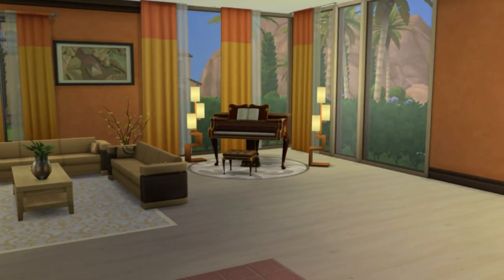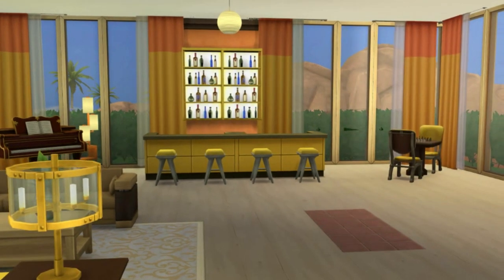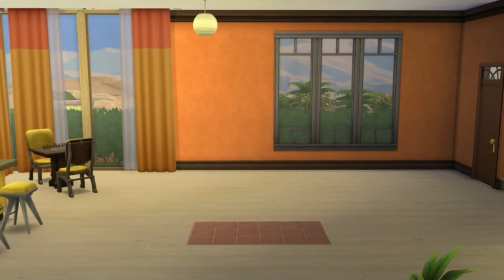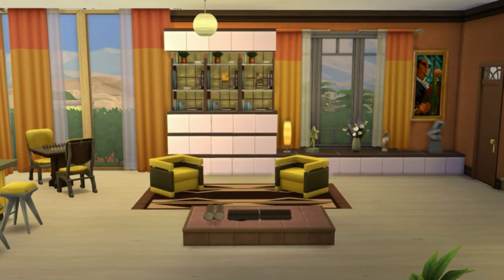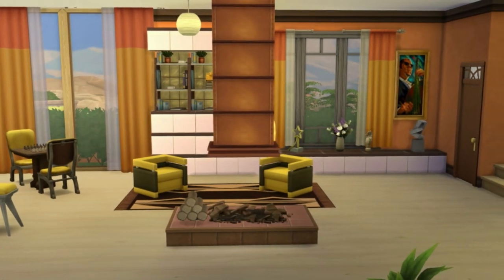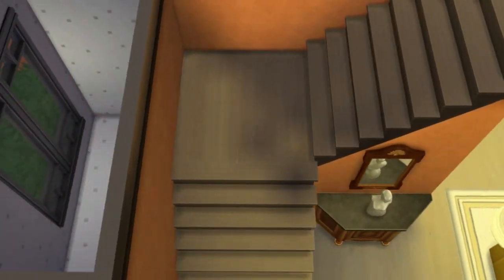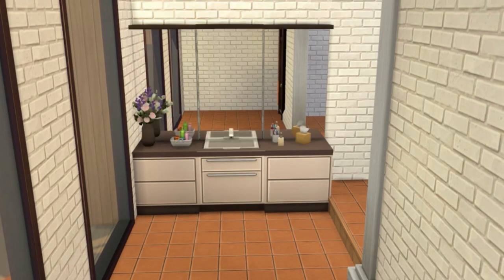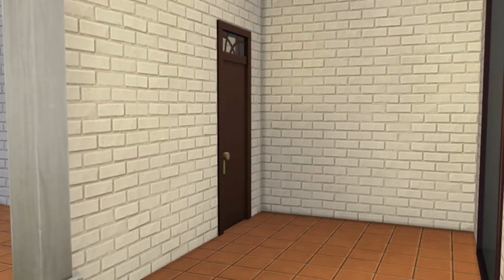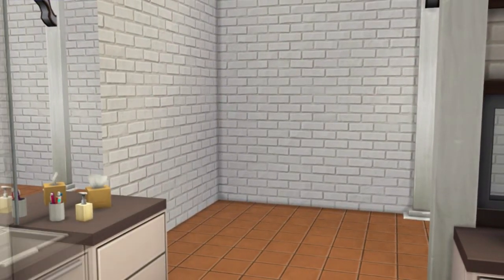Ali no hall de entrada, vocês viram que eu deixei azulejo, piso de cerâmica, que seria uma ideia da casa antiga que tinha ali, com essas características da região. Então eu inventei que o casal que comprou, a família que comprou, comprou a casa antiga, reformaram, construíram essa casa que eles queriam deixar ainda com essa cara do deserto, com essa cara mais hispânica. Então eles mantiveram algumas características da casa antiga. Mantive a cor desse cômodo todo em terracota, o chão da parte exterior também em terracota, e o piso dos banheiros também nessa cerâmica, que é uma coisa bem característica dos latinos.